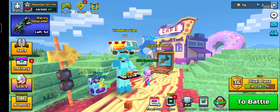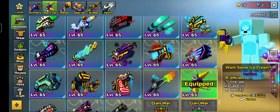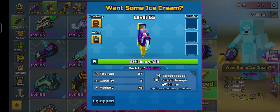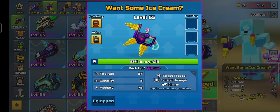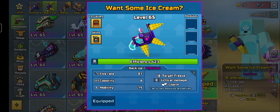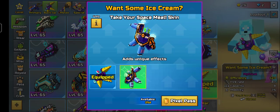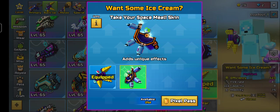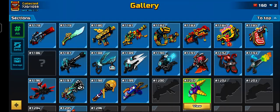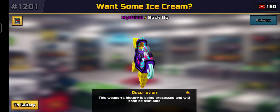Hey guys, welcome back with another video. Today I'm going to reveal the One-Some Ice Cream, which is a joke name — developers are running out of ideas. Backup mythical stats: target freeze, critical damage, and charm. Fire rate 87, capacity 8, mobility 75. The skin looks so sick — the Space Meal skin. This is very similar to the Ice Cream Pistol but in the mythical grade.